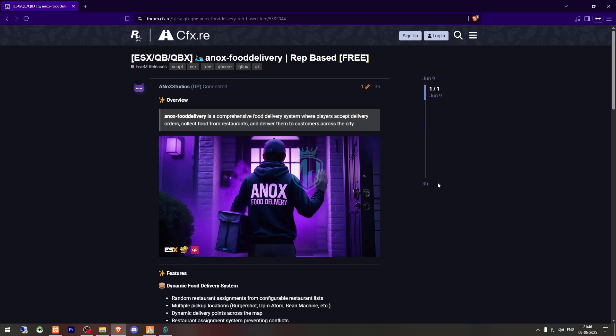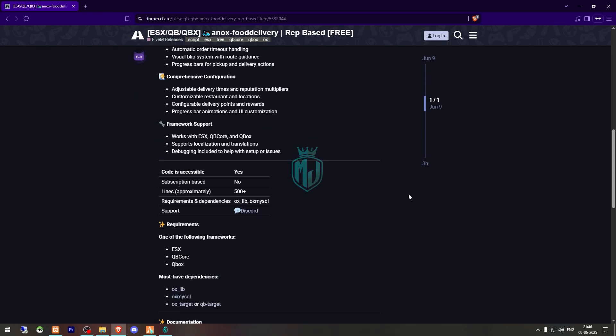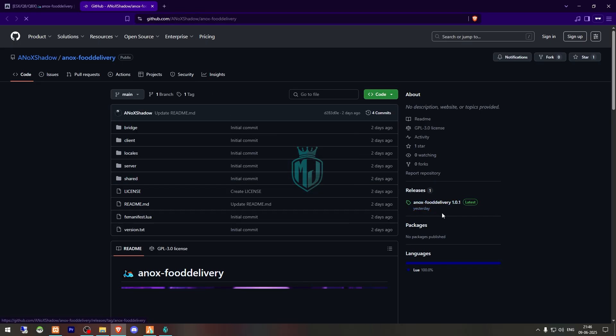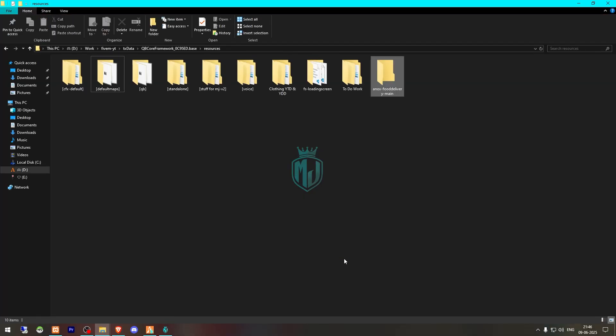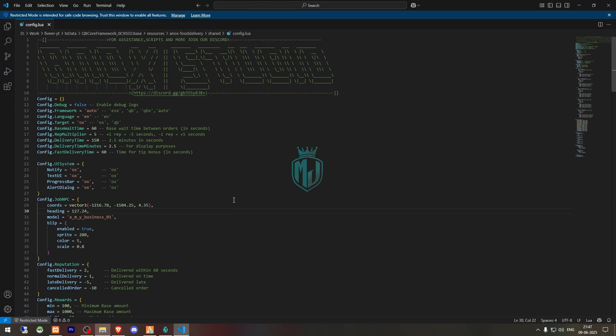We have the script from Anox Studios and we need to scroll down and download it from their GitHub profile. After downloading, simply open the file, extract it to your resources folder, then rename it, copy the script name, and go to its shared config.lua file.